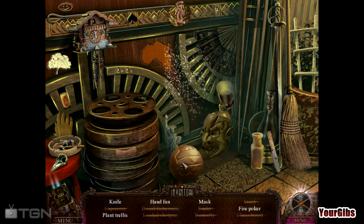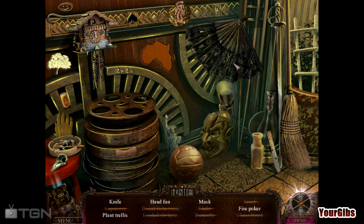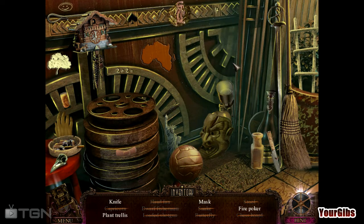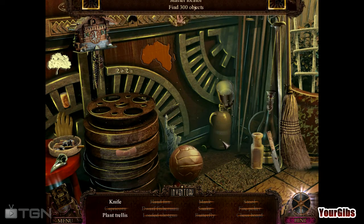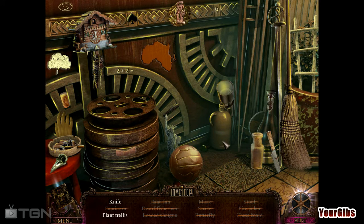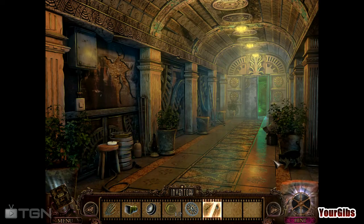Snake. The hand fan is in the corner where the snake was. Oh, okay. I think that's a fire poker. Mask — ooh, look at that. Then we have two more to go. I think this is a plate trellis. And the knife is stuck in the floor by the broom. So what do we get to keep? A stool.